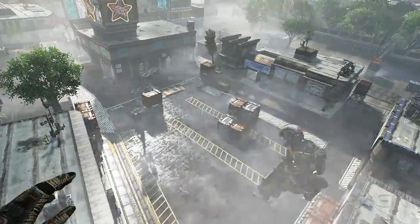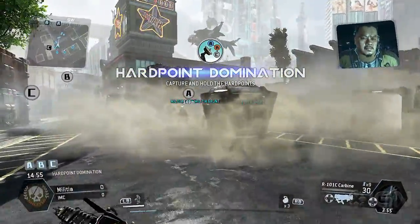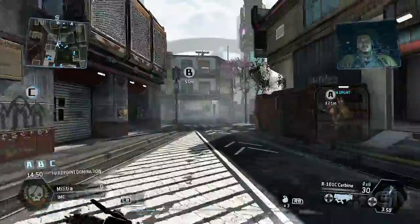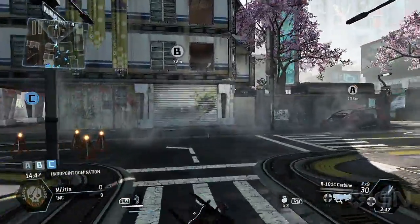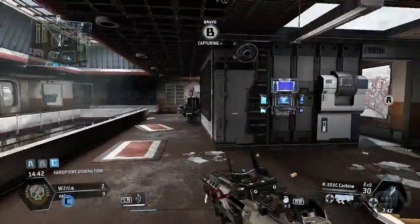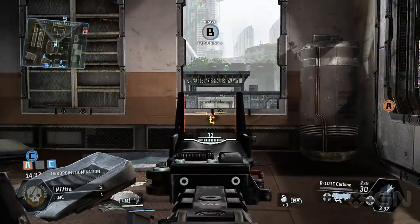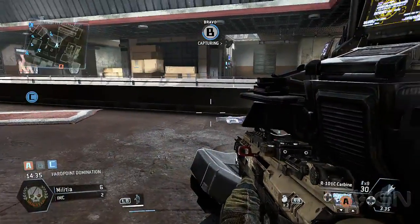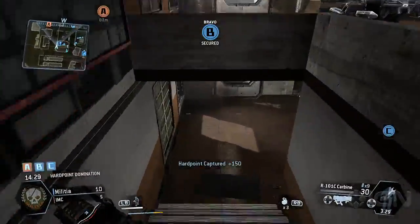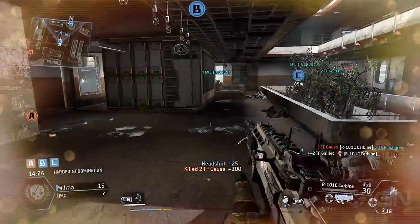Okay, same map but now let's play hard point domination, which really changes the dynamics of the map in a way I found interesting. It's nothing you haven't seen before — three control points, each team is vying for control. You get points for each one you hold, and the more you have, the faster you tick off more points. It's a tug of war, and the first team that reaches the point cap of 400 wins. Each team starts near one point, with the middle point being the main contest.